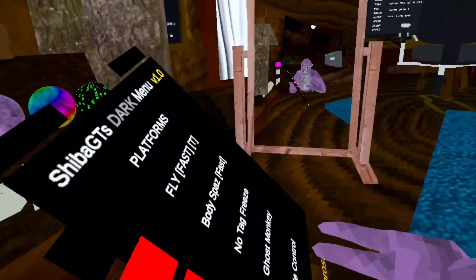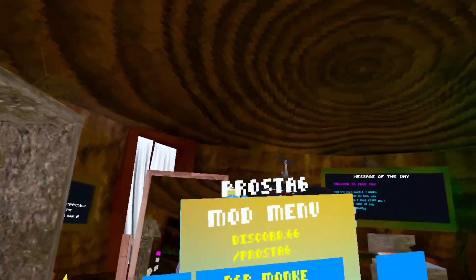No tag freeze. Ghost monkey. Slide control. Now we have the pros tag, which is their own mod menu.